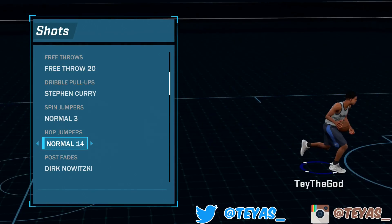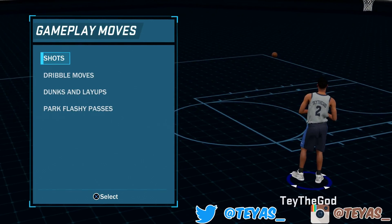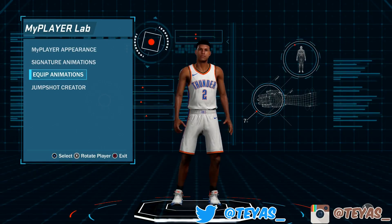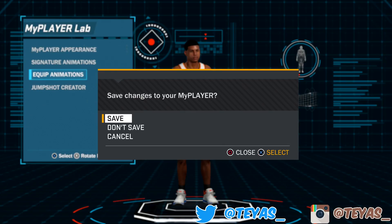Thanks for watching. Hop Jumper 14 is gonna kill y'all — it's definitely gonna make some dudes fly. You step back, they jump up in the air, you bang out the other way and go lay it in. Definitely go equip that to your build — it's saucy as hell. If you're new, hit that sub button and the notification button as well. Join the notification squad and never miss a video. Peace.